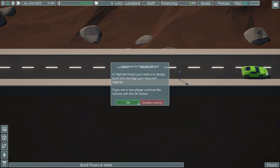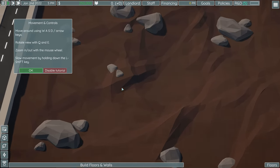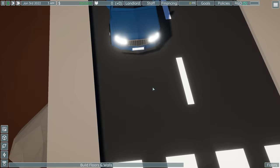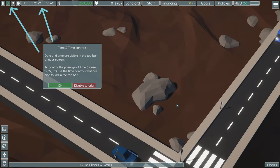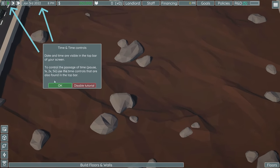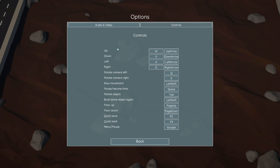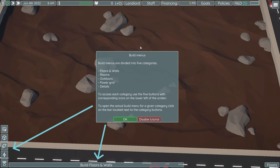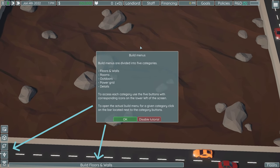In Hi-Rise Mogul, your task is to design, build, and manage your very own high-rise. You can move around with WASD, rotate with Q and E, and zoom in and out with the mouse wheel — there's a good bit of detail in this game in terms of the models. Time controls are in the top left; you can go one, two, and five times normal speed. Notably, there are no keybinds to speed up time — you can pause with space, but you absolutely cannot increase or decrease the flow of time with a keybind. I would like to see that.